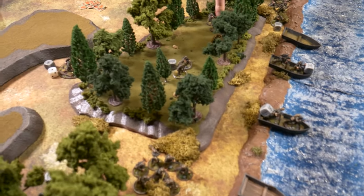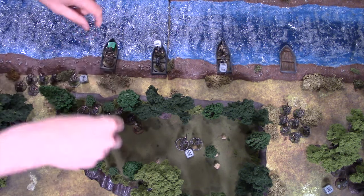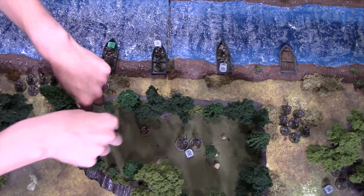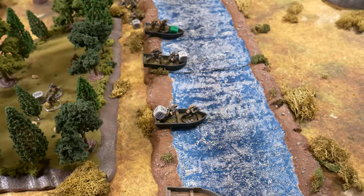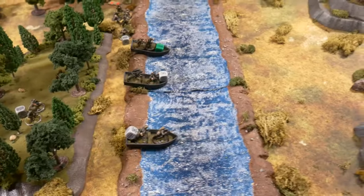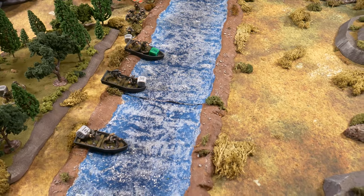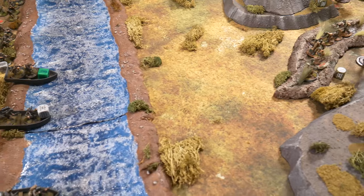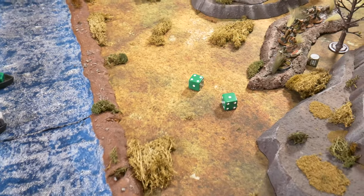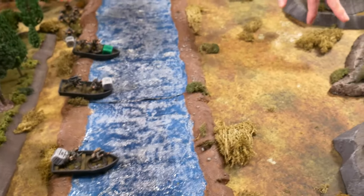Another German squad boards a second boat. The Soviet player decides to trigger ambush with their light machine gun team as well. Order test for regulars — they pass. Firing the LMG at the boarding Germans — four dice at long range, two hits. Then five rifles, also long range, scoring two more hits — four total hits going to damage.